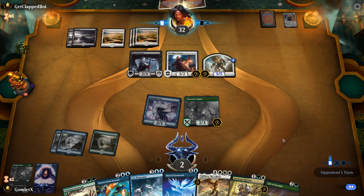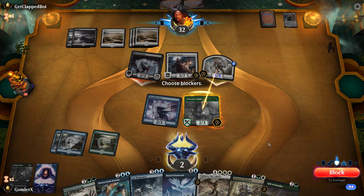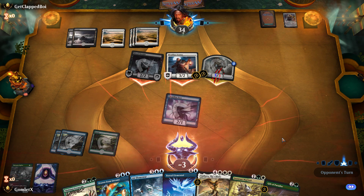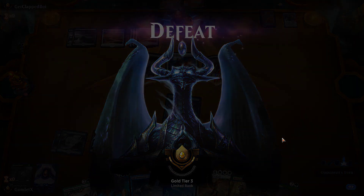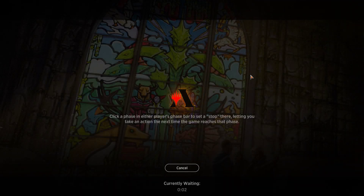Well, we got destroyed by our own ally. I thought Ajani showed up to help our deck and show off the power of Gift of Paradise, letting us randomly pick up an off-color bomb in the third pack. But Ajani actually showed up to crush our hopes and dreams and consume our spirits. So there's that. Let's go into round two.